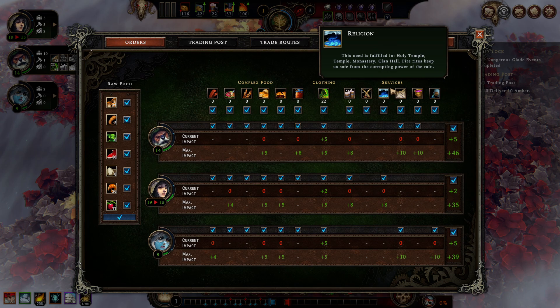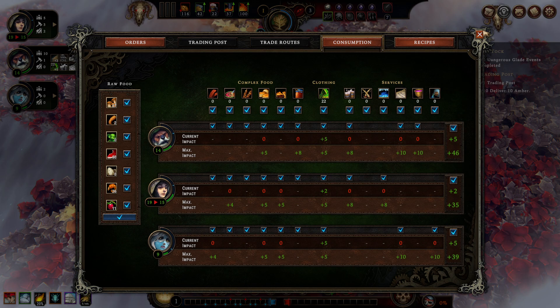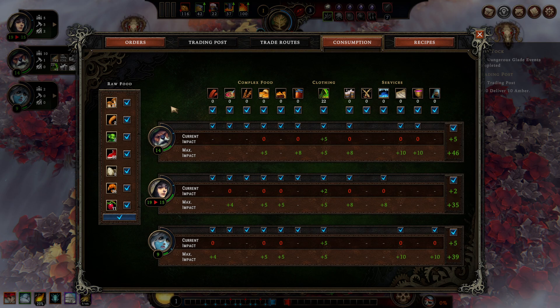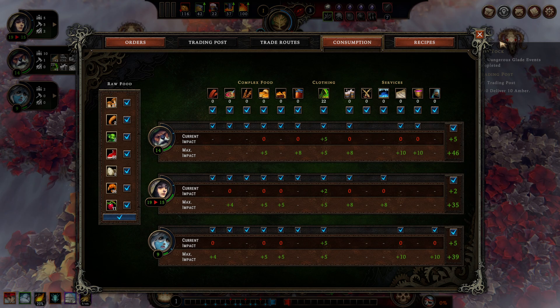Clothing and service items — it is a wise choice to rationalize them if you have a hard time surviving storms. If you're ever in a problematic situation facing storms and you have a service building but can't produce the good yourself, buy yourself some beer, forbid it here, and only enable it during storm season so your people can drink up and gather resolve during the problematic times. Utilizing the consumption screen makes sure your materials are used most efficiently, and the further down the road you go, the more important this can grow to ensure victory.